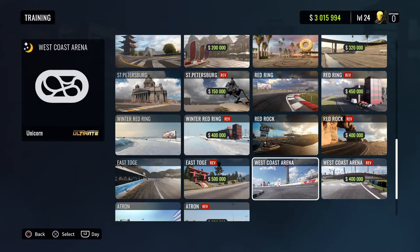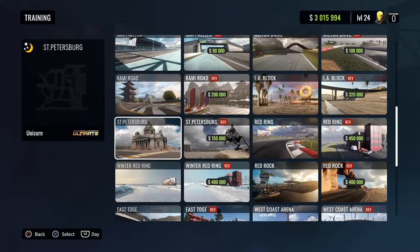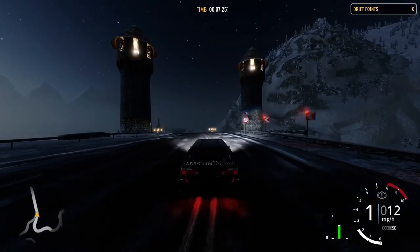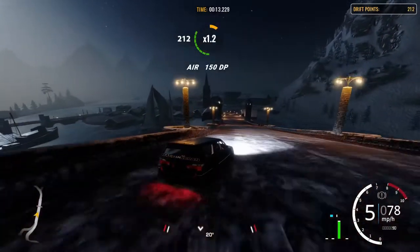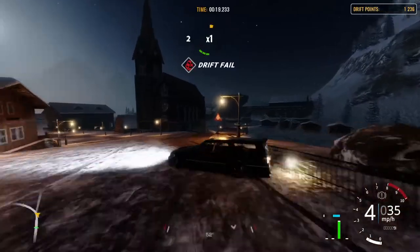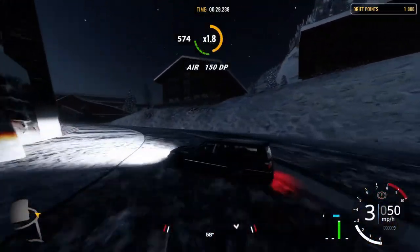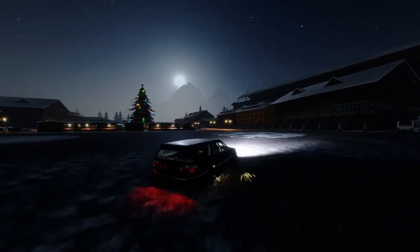Night mode does work! Let's hop into Castle Road. We're here in Castle Road and it looks so beautiful. Night mode is actually the best thing that's ever happened to us in CarX. Now as you can see, this is also a stance tune so don't really hit bumps at like 200 miles an hour.